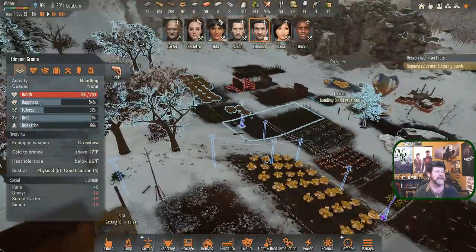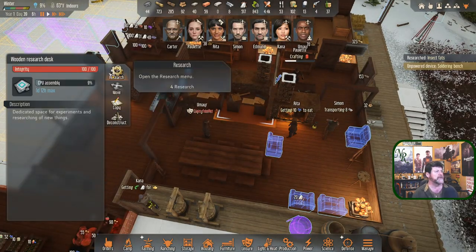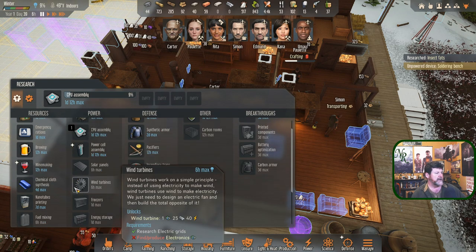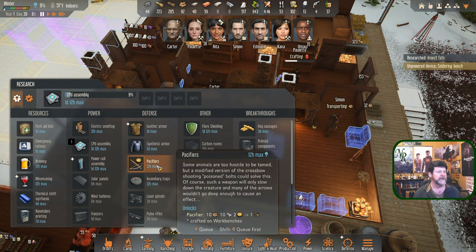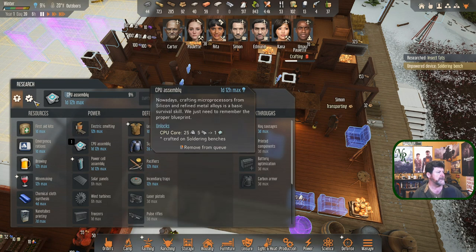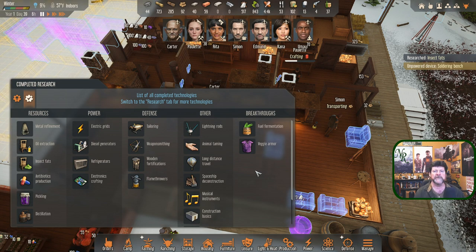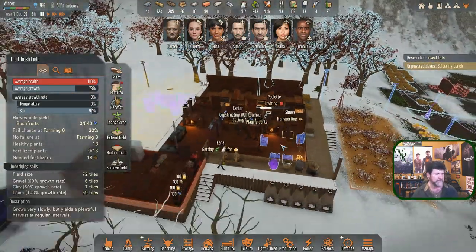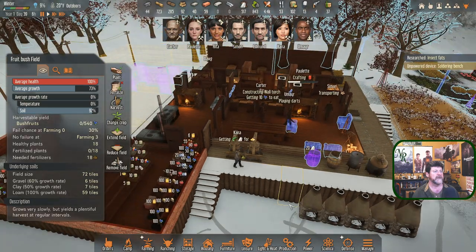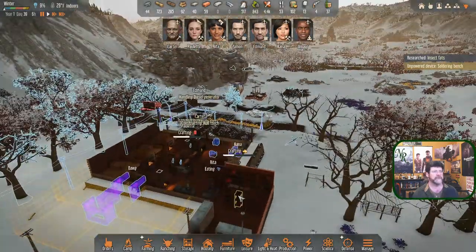I wanted to look for a research bench — CPU assembly, great. I've seen on other playthroughs something called fuel mixing that lets you make fuel out of something other than poo or bug meat, and I'm not finding it. We did not research that. I've heard some playthroughs get random technologies and others don't. I don't seem to have the ability to make fuel out of anything from here.